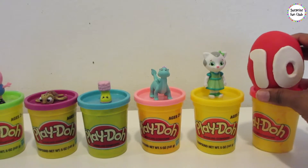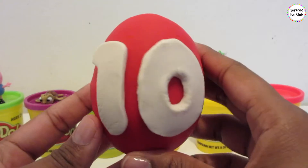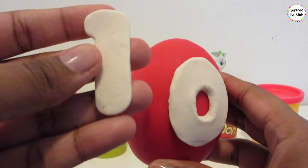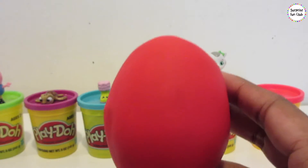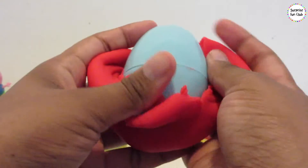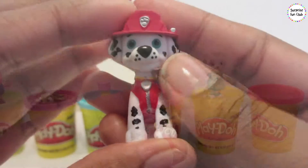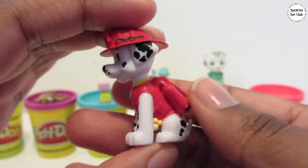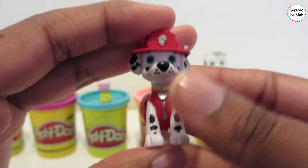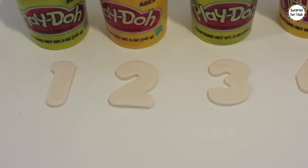And the last egg is number 10. Awesome. One and a zero makes 10, which is diez in Spanish. Red Play-Doh and a blue surprise egg, and Marshall's inside. Oh, silly clumsy Marshall — fire pup! That's the last surprise egg we have to open.